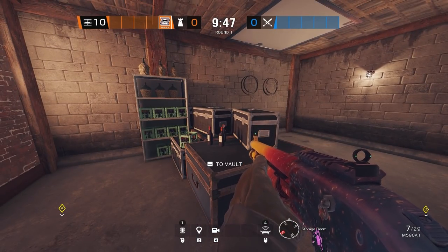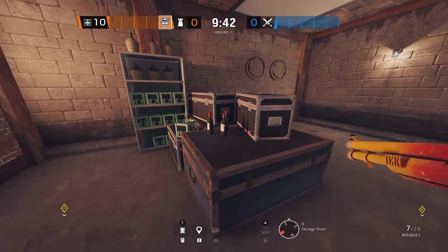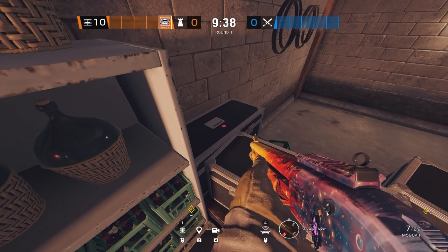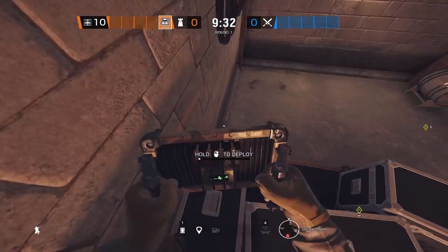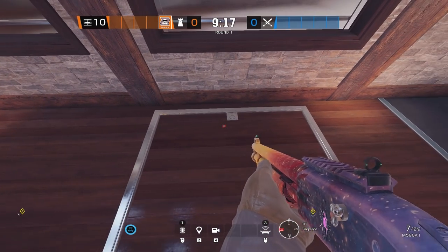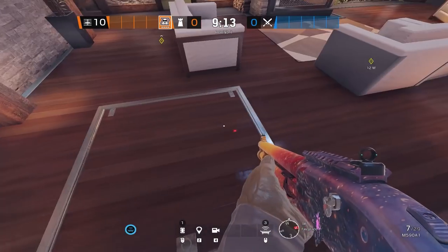The very first mute jammer is going to be on the map Chalet. You want to walk into connector vault, up on top of the boxes, then walk to your left. You'll get a second vault prompt to vault further on top of the boxes, and here is where you will place your mute jammer for the connector hatch.